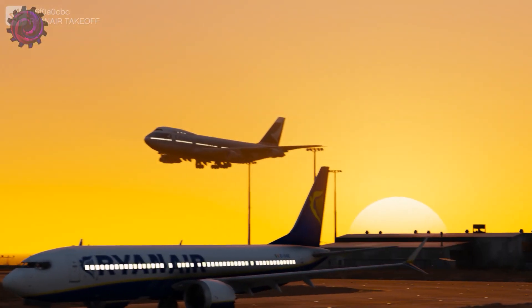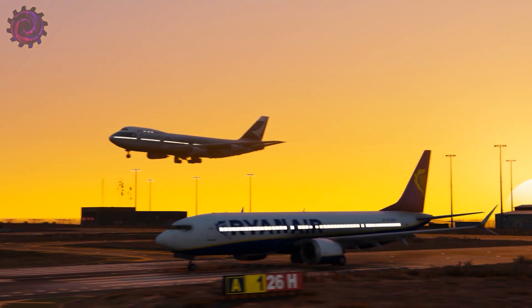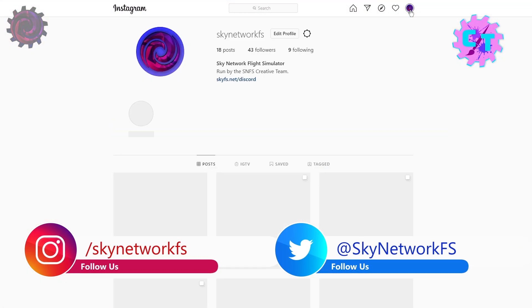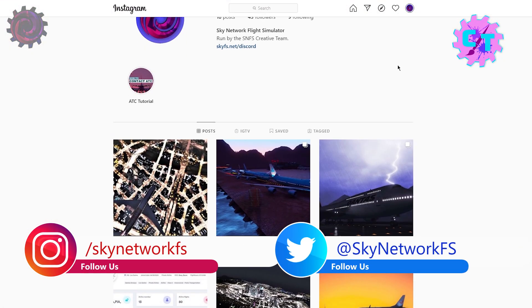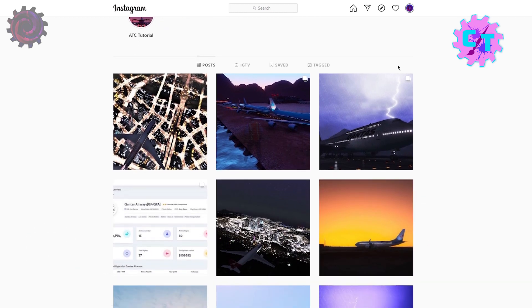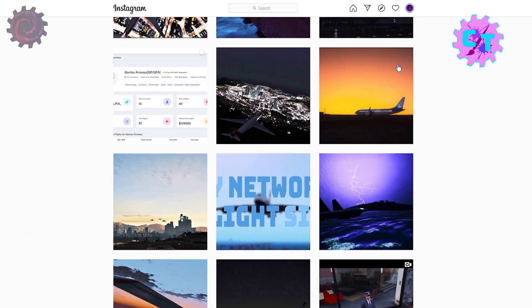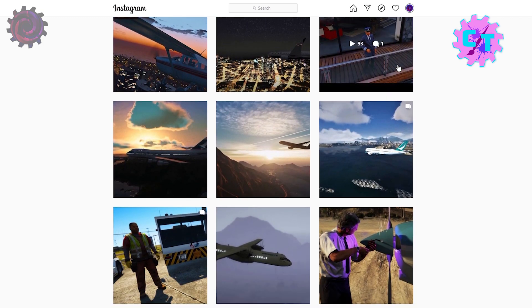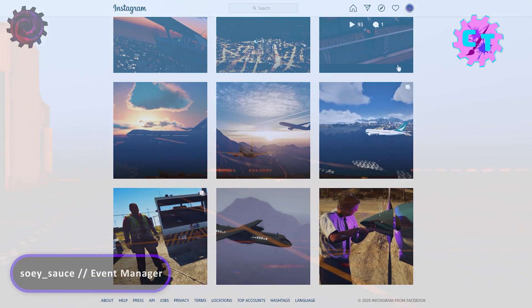After that, let's talk about some backend management. The creative team — which is the team I'm in — is responsible for managing social media and events of the server, including this video, which is also made by the creative team. Have you ever joined some formation flights on this server? Those are planned by our event manager.